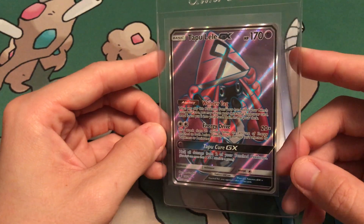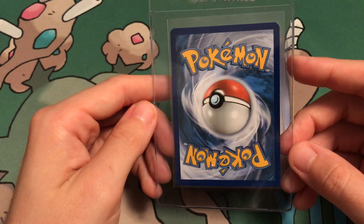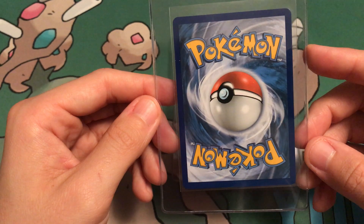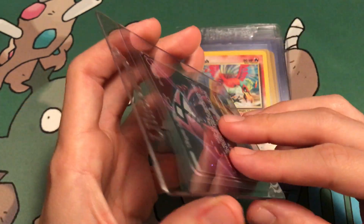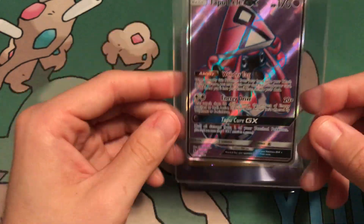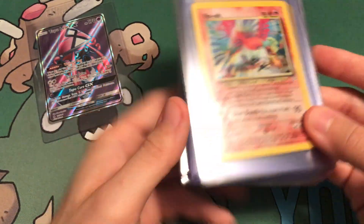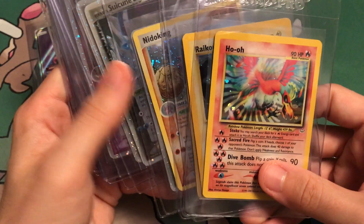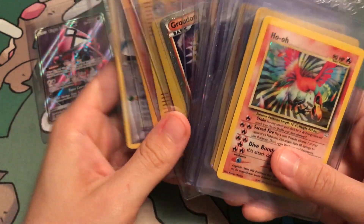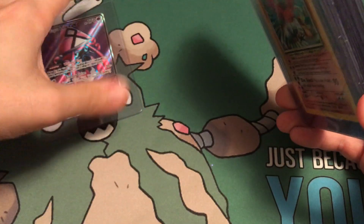And Tapu Lele Full Art. I'm pretty sure this is getting a 10. These newer cards are easier to grade — they just come in amazing condition. I'm almost positive this is gonna get a 10. I sent in a DCE and the Hyper Rare Lele's and they got 10s. So I'm pretty much guaranteed this is gonna be a 10. The rest of them — there's at least six or seven of these that should be 10s, but like I said, you never know. I'm not gonna count them before they grade them.